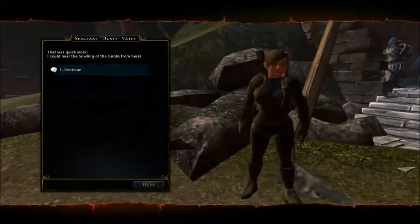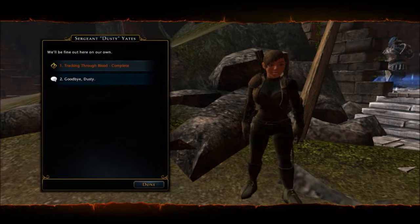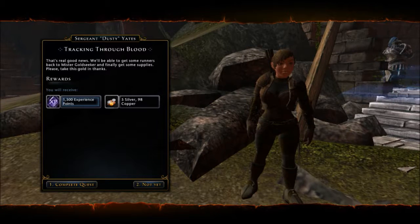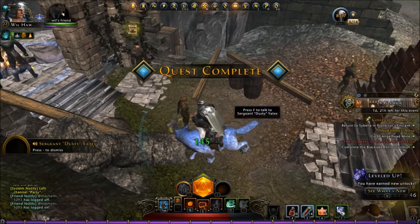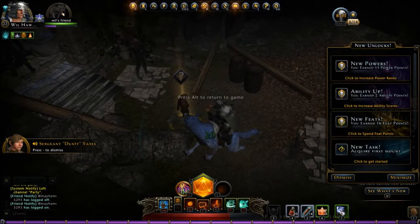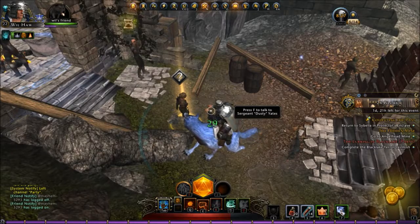Let's talk to Dusty. Yeah, that was quick work. I'll be fine out here on our own — tracking through the blood. Complete! We finished that — tracking through the blood. That's real good news. Get some runners, finally get some supplies. Get rid of that level-up thing down there. You're welcome, buddy.